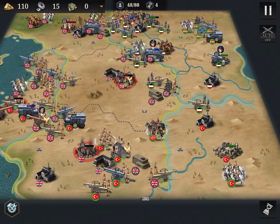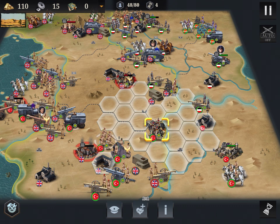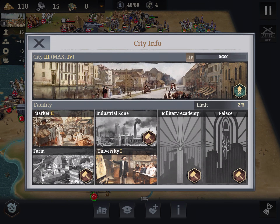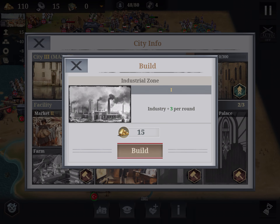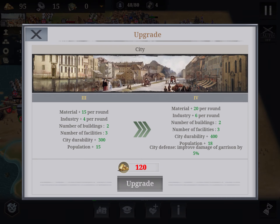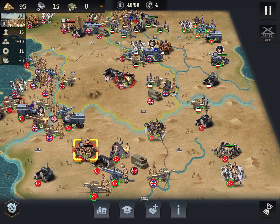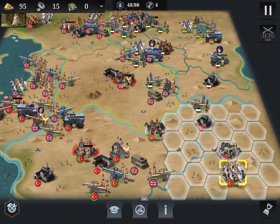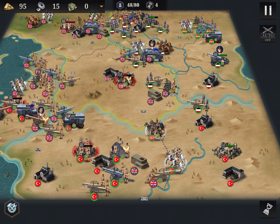We conquer it. Now let me see which is the best option. First thing I go for is industry, then I can upgrade the city. Okay, 267.